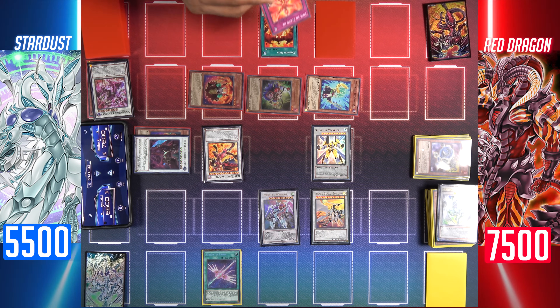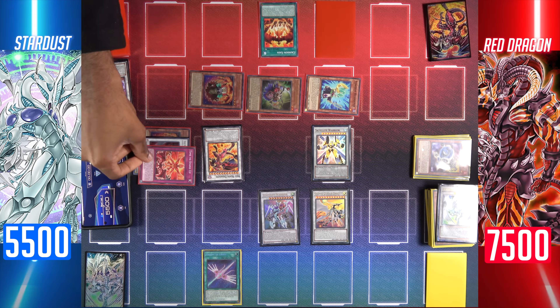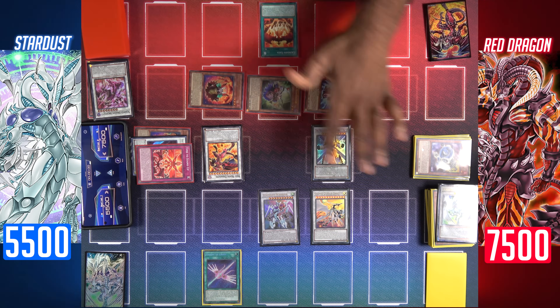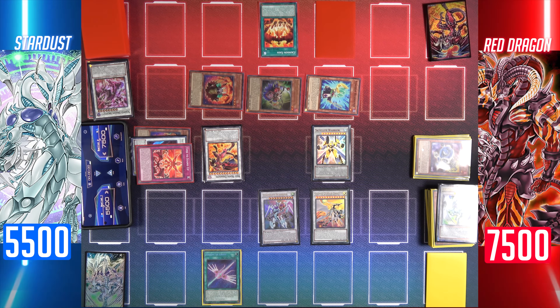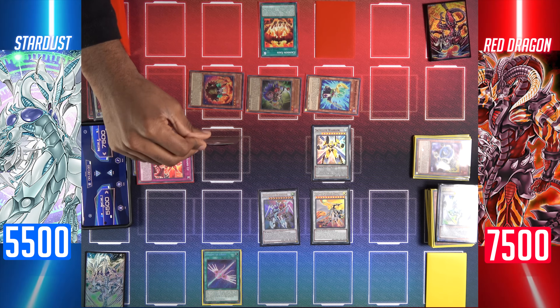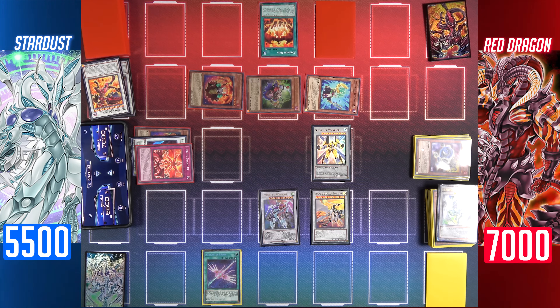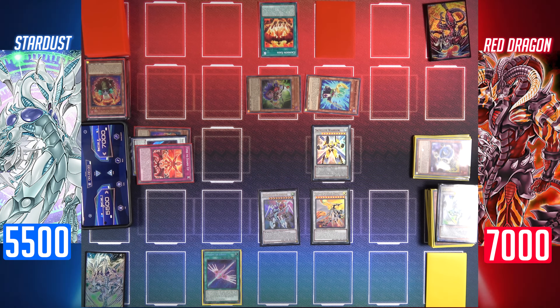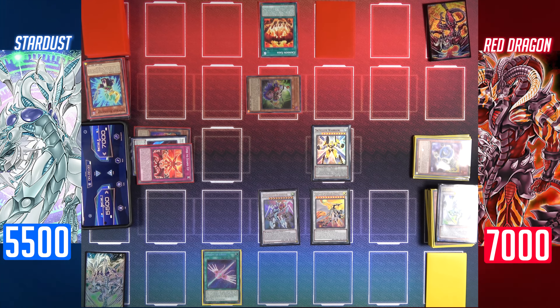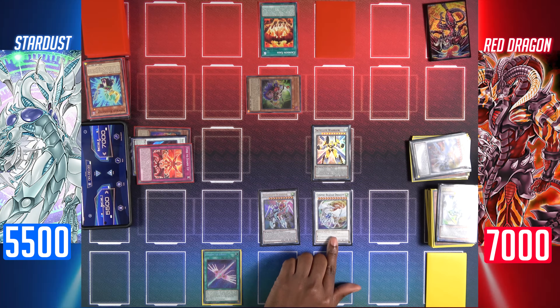Not so fast — I'll use the effect of Time to Stand Up in the graveyard. Since I control a level 10 or higher dark dragon synchro, I can banish it to negate a monster's effect — I'll negate Satellite Warrior, so he doesn't destroy my cards and doesn't gain attack points. I'll enter battle — Cosmic Quasar Dragon attacks Red Nova Dragon. Red Nova Dragon's effect is negated, so he's only 3500 — I'll take 500 damage. Stardust Warrior attacks Soul Resonator, Satellite Warrior attacks Synchron Resonator. I'll activate Cosmic Quasar's effect to banish it and special summon Cosmic Blazar Dragon.